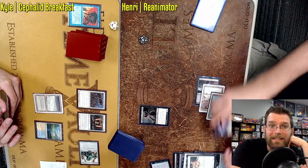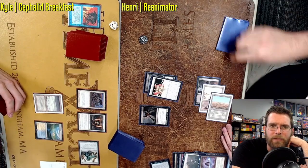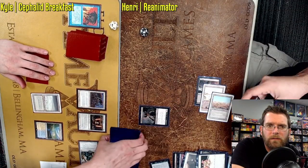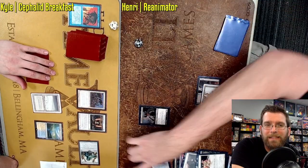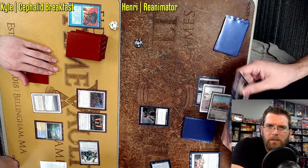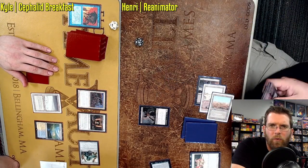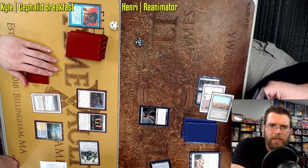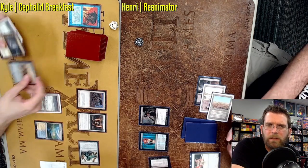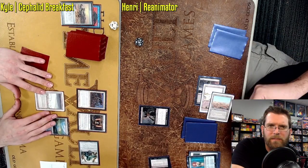This is a Tin Fins build rather than just traditional Reanimator. Here we see Animate Dead bringing back Children of Corliss — that is going to give Griselbrand just so much more to work with. But that would indicate this probably doesn't have access to Elish Norn. Tin Fins tends to be more all-in on the combo than having a whole range of potential reanimation targets. You don't really need a toolbox when you've gone the extra step of putting in Children of Corliss, steering directly into that life gain, life loss aspect of the deck.